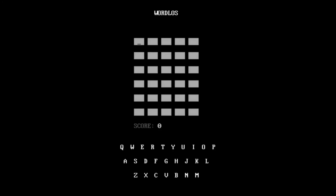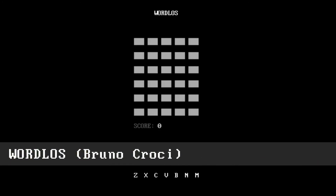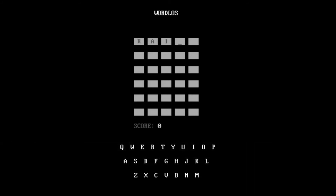Number four is WordDOS — or WordLOS? It's written in assembly and comes as a single 65k COM file. I like the display of used letters at the bottom, and overall it looks very similar to WordDOS. However, this also has a double count bug where it tells you that there's two of a letter, but there's only one.